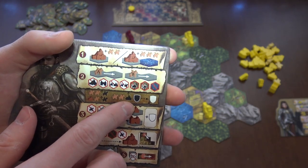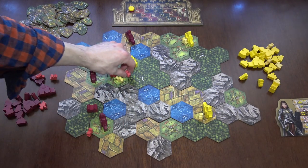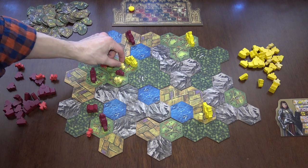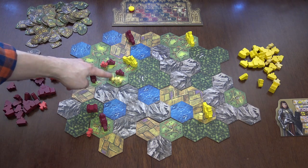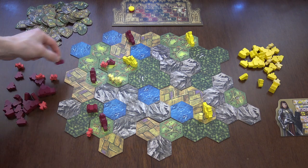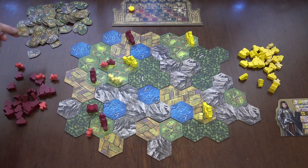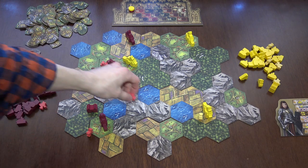By the way, if somebody kills your village — say there was a situation where an opponent came with another knight and now has majority — then the red's village is destroyed. The yellow player can choose one token from that player to steal, which is a really cool mechanic.